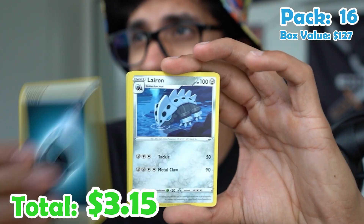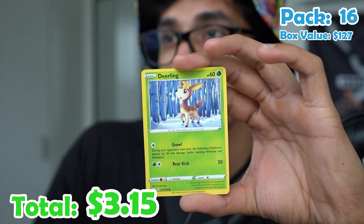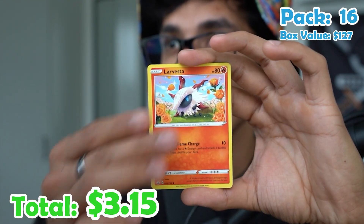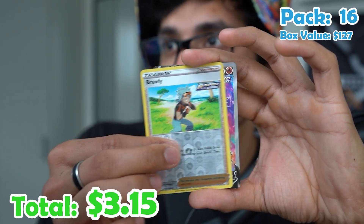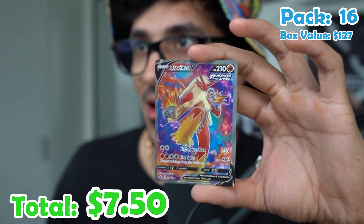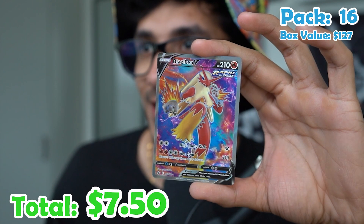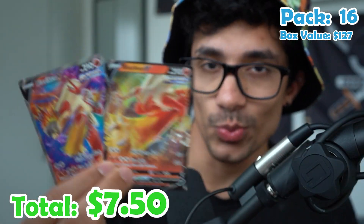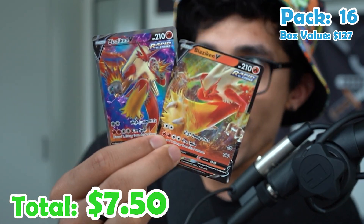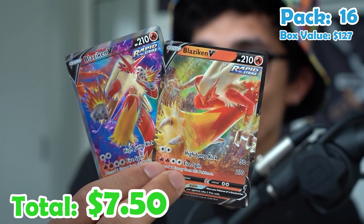Pack sixteen. Energy, Laeron, Steelix, Crushing Glove, Blitzle, Arrokuda, Deerling, Delibird, Larvesta, a Brawly reverse, and a Blaziken V — the full art! We've got two Blazikens. We just need three more to complete the entire set in Chilling Reign. Look how beautiful those two look right next to each other.